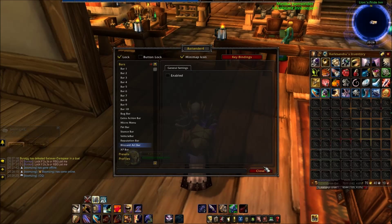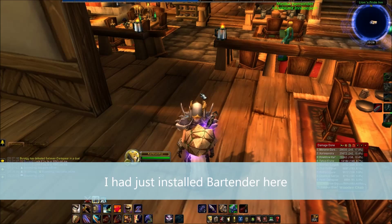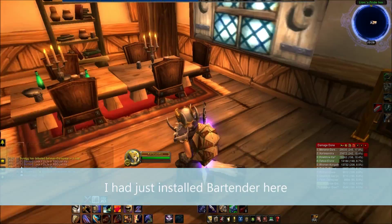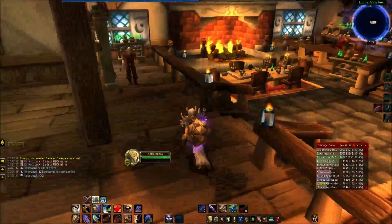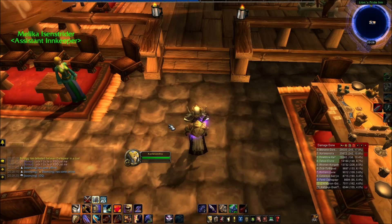All right guys, it's Rhapsody back on a different character tonight. I'm going to show you how to set up keybinds for Bartender. We are in the Goldshire Inn on my level 49 warrior.